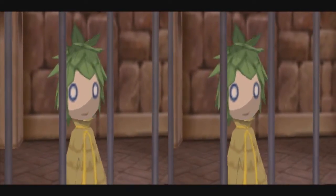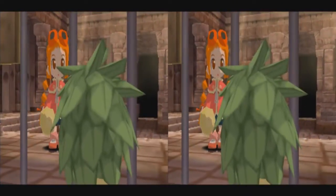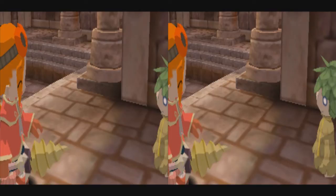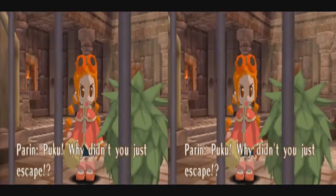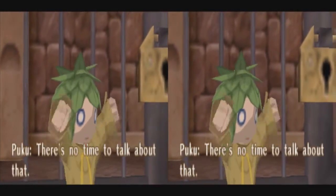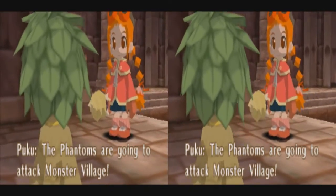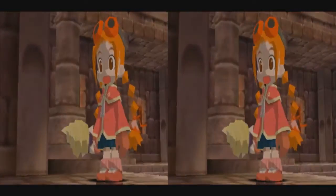You came to free me? Looks like you're doing okay. Thank you. Why didn't you just escape? That's not important — there's no time to talk about that. What now? The phantoms are going to attack monster village. We have to save them.